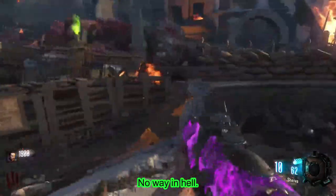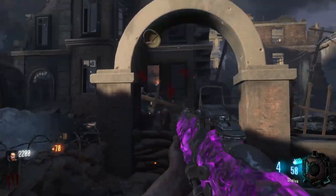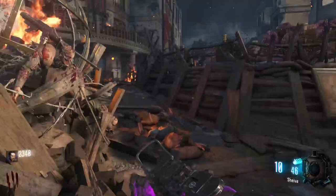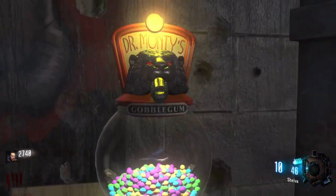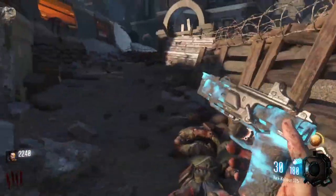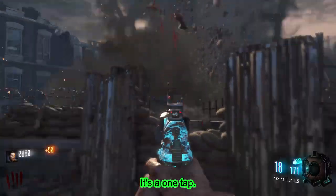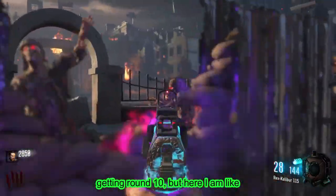I think round six is probably going to be where it gets tough on this map too. I do better here — let's go! Round four done. Wall power, let's go! I'll grab the RK5 real quick. It's a two-shot with a Pack-a-Punched RK5 on round four — one tap actually. I take it back, we should survive a bit longer now, maybe round 10. I literally just said I couldn't be bothered getting to round 10 and now here I am pushing for it.